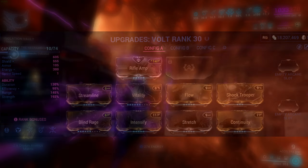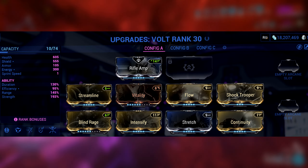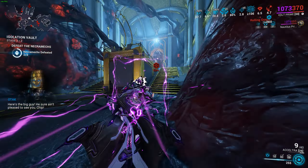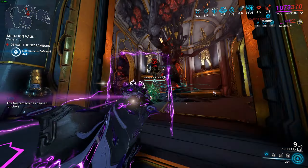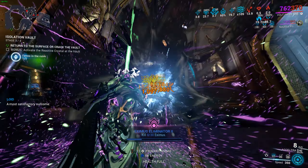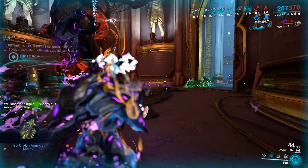This is the build I recommend you try out — if you have the upgraded mods, use them. Volt is also good because he can speed up the mission and the travel time of Lloyd when he goes between the things he has to charge up at the end of the vault. But you're gonna find out what that is in a little bit. Now back to the video.